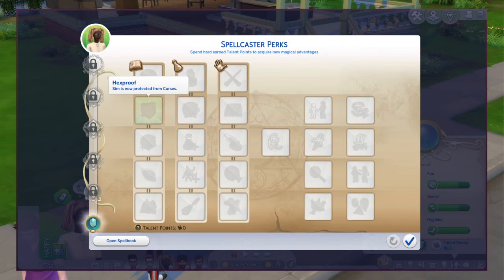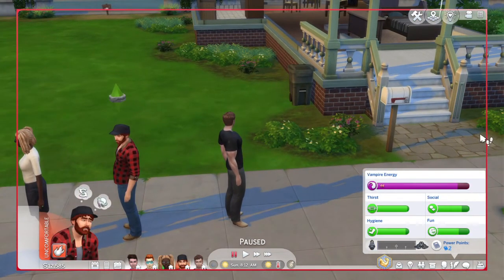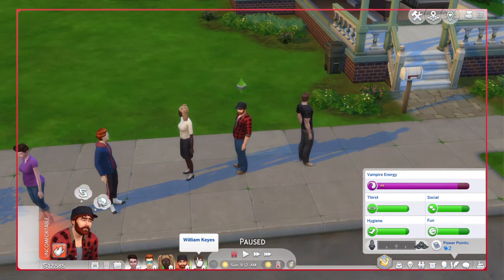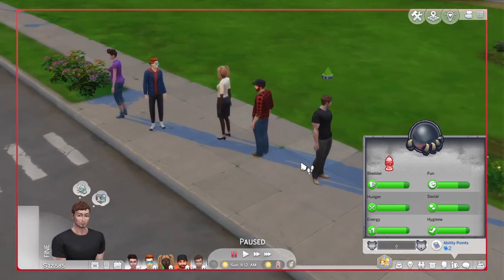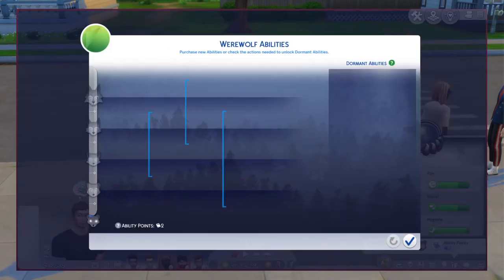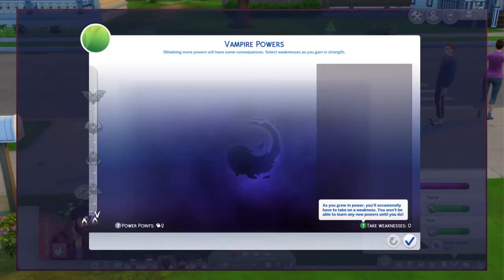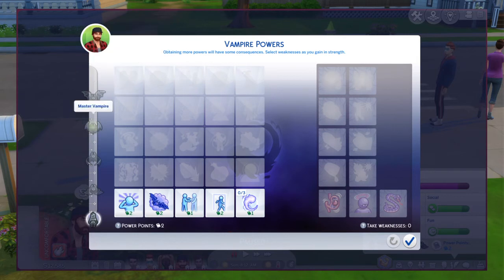Spellcasters and vampires are currently the only two occults that have a special death. I really do wish werewolves came with one, but it's okay. I had to rank werewolves as number one because they have so much ability and so many powers - they're just so good. Vampires have a similar system: there are five ranks - Fledgling, Minor, Prime, Master, and Grandmaster - and they have weaknesses, so as you grow in strength you have to take on weaknesses.